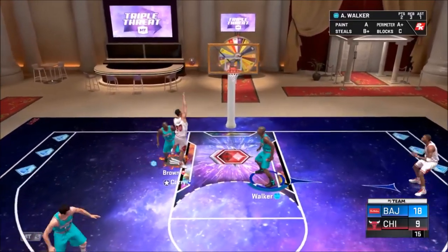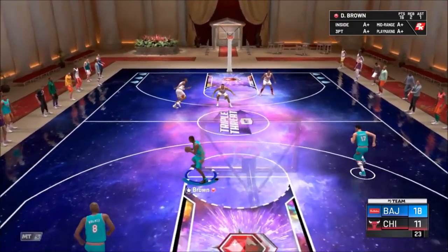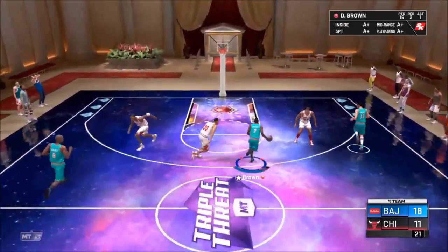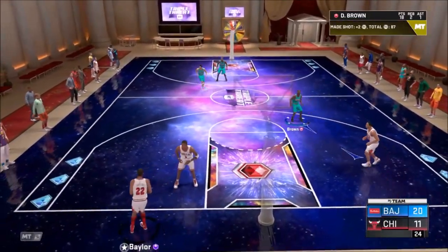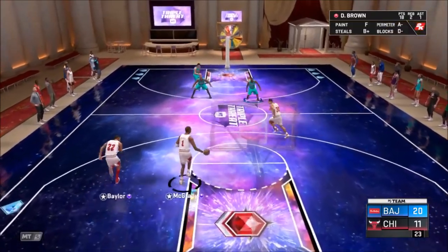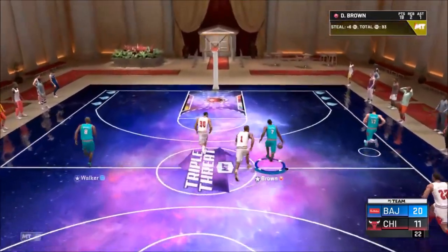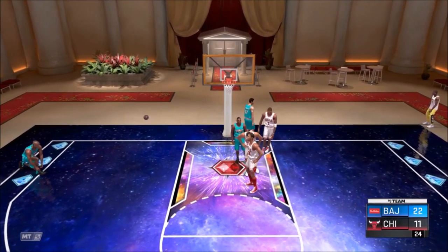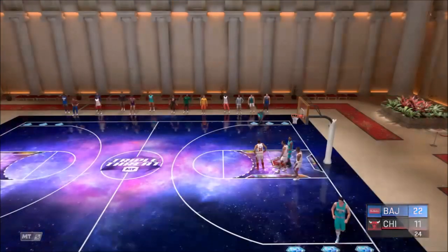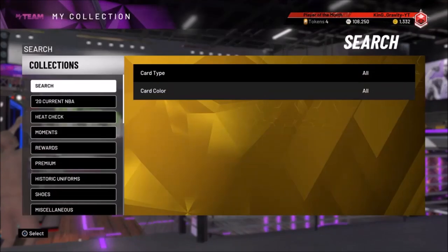We just gotta deal with it. My fear was that we'd only get pink diamonds and diamonds with no cards for budget players, like the Moments of the Week sets used to be. But that is not the case — today they dropped two pretty good amethyst players, one especially that I think is gonna be an absolute beast. I'm also trying to upgrade D-Brown, and I really love the frostbite cards — diamond Antoine Walker's card design is so cool, my favorite so far this year.